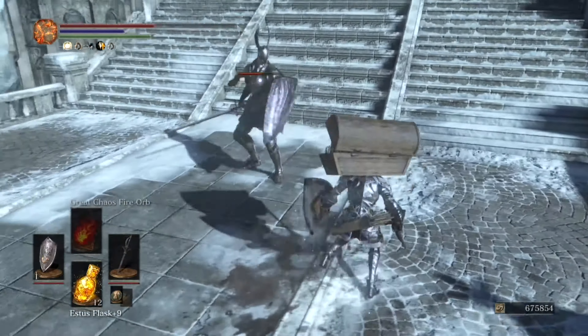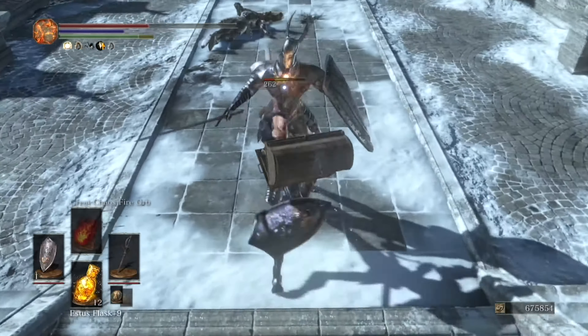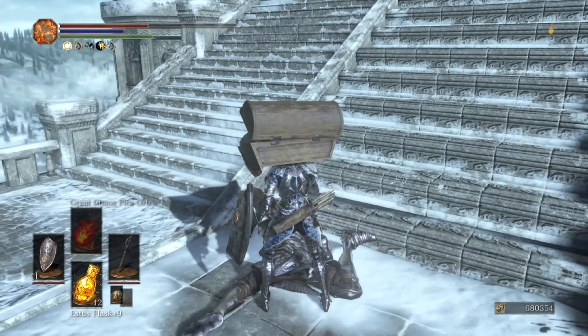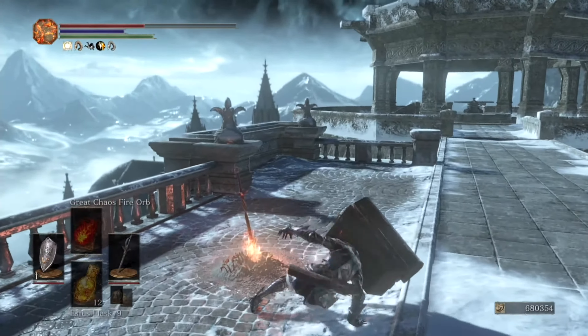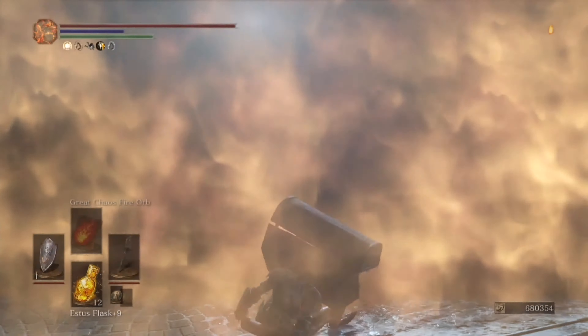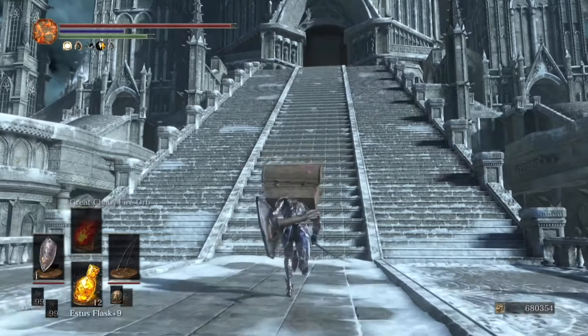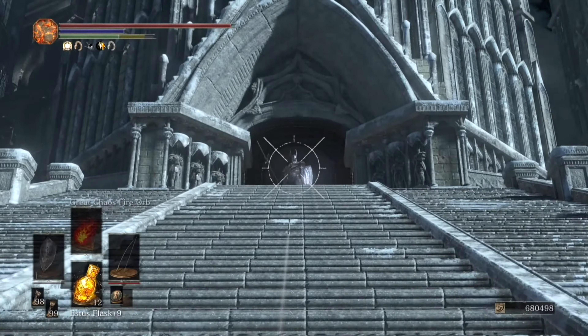The Covetous Gold Serpent Ring adds plus 50 to item discovery and can be looted in the Irithyll Dungeon off a body in a cell where you find Siegward of Catarina. If you're following his quest line, you don't have to complete it to get the ring — however, following the quest line will take you right to the location.